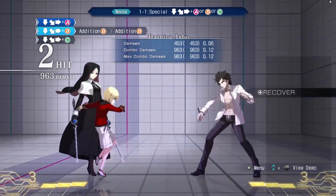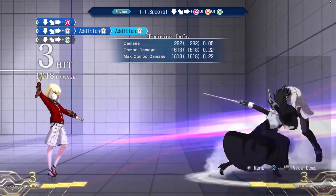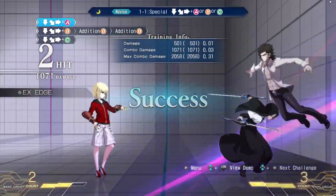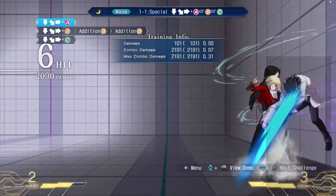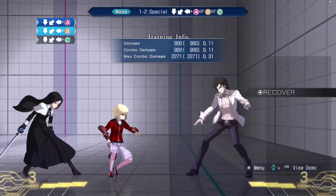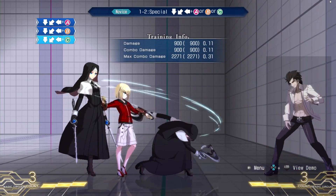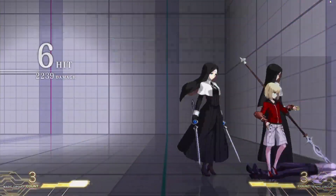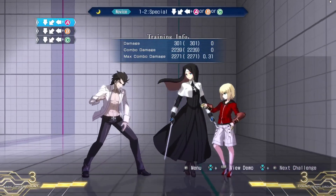First up is our quarter circle forwards: A sends the nun out, B sends him out differently and is a rekka series so you can hit B again and again to do more, and C does a nice super version where the nun will attack and you can follow up. Next up is our quarter circle back — this is Punch Nun. A brings another nun out for a mighty punch, B has a nun chuck a projectile, and C brings the nun out with a spear.